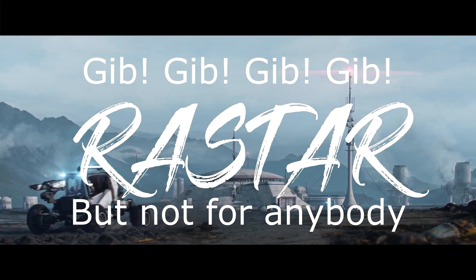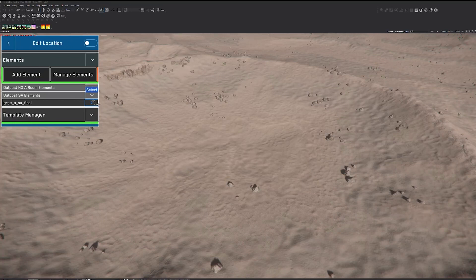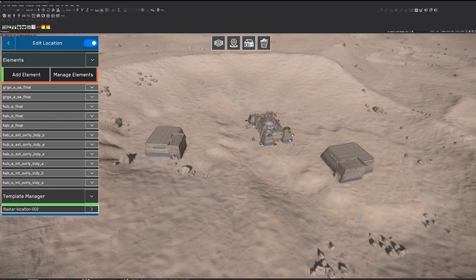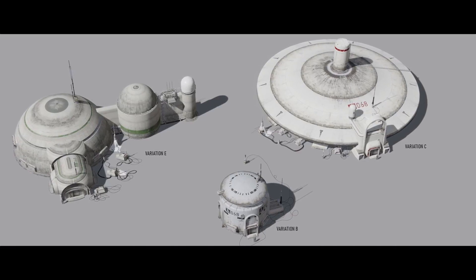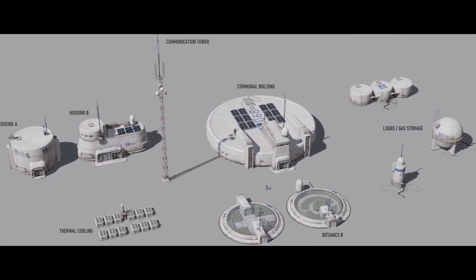Which brings us to Rastar, the base design tool that was teased at CitizenCon and now appears to be on the roadmap. Now, usually when taking a developer tool and giving it to the players, the typical and not elitist tendency is to say, let's simplify this in order to keep the learning curve short so anybody can use it. The problem is, pretty much every MMO that has put base design in the hands of anybody has inevitably wound up with an arms race to draw a penis that can be seen from orbit.